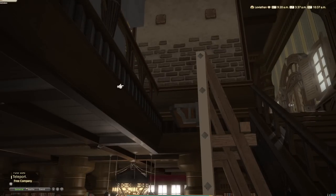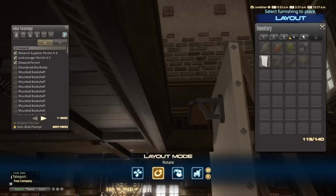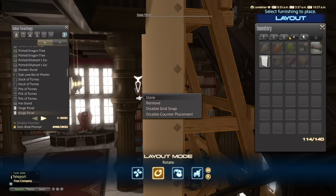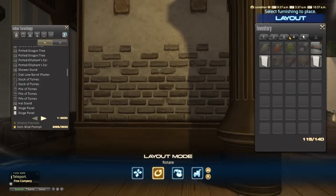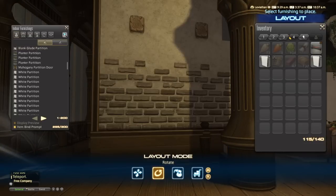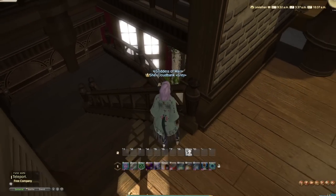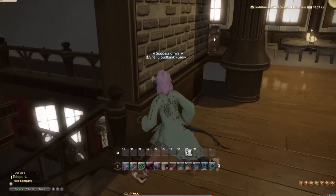That should do it. I'm gonna switch to PC controls and put these items away. Remember that we do have to rotate this for it to stay in place. As you can see, I've missed the mark a little bit because this part of the railing is not hidden, but the rest of it is — and quite well, I can say for myself.